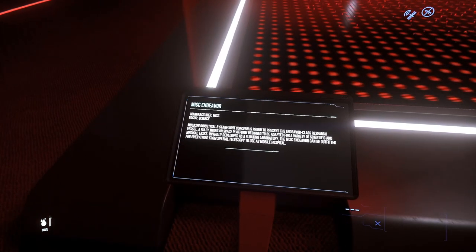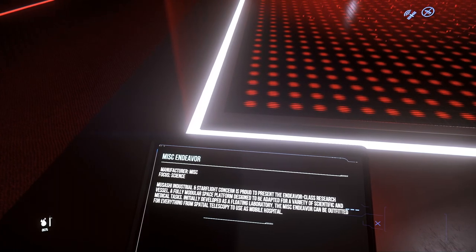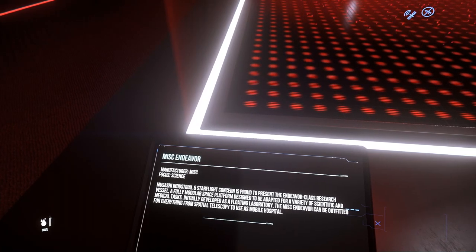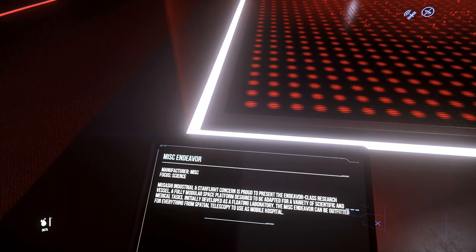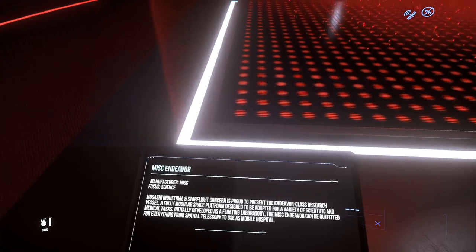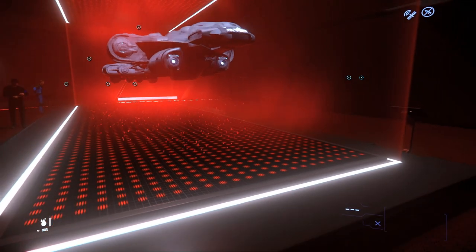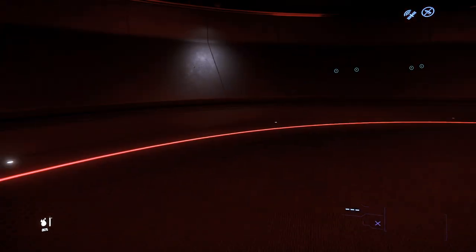This is the Endeavor. Usashi Industrial and Starflight Concern — by the way, that's what MISC stands for — is proud to present the Endeavor Class Research Vessel: a fully modular space platform designed to be adapted for a variety of scientific and medical tasks. Initially developed as a floating laboratory, the MISC Endeavor can be outfitted for everything from spatial telescopic use to a mobile hospital. That thing is huge — I would like to see scale at some point.